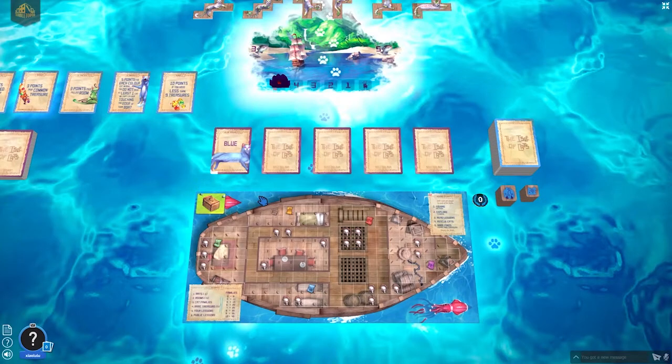We also know that for her, blue cats on our boat will score five points each. Other cats will be less valuable for her, but we don't know yet which are worth the least. For now, let's focus on not taking too many blue cats.